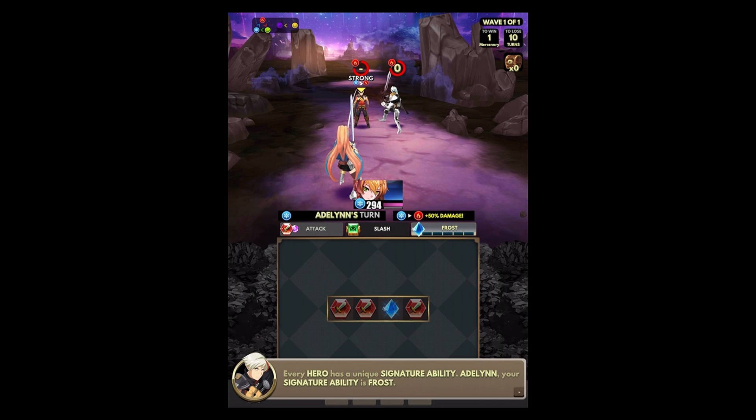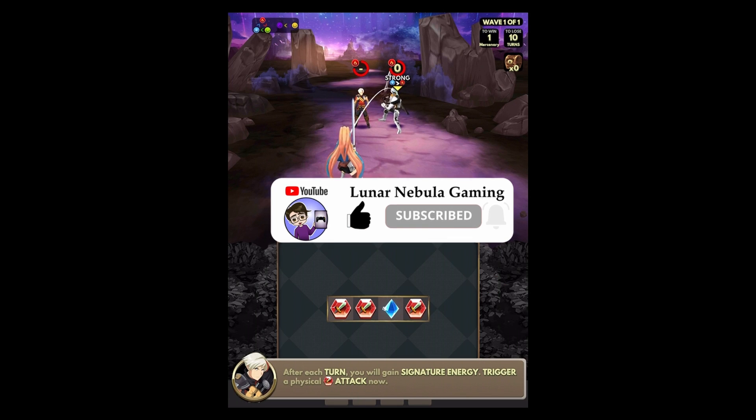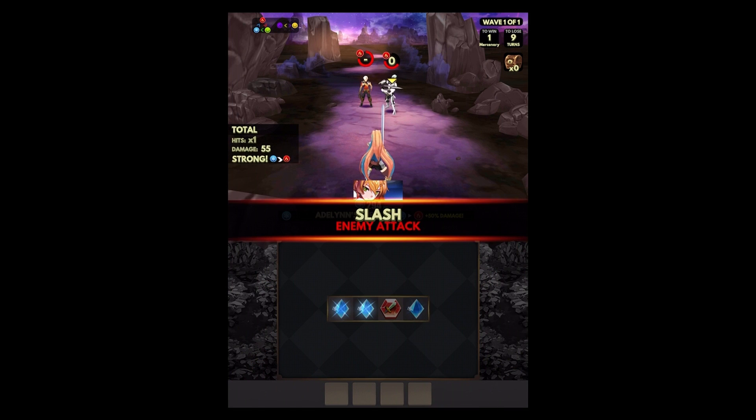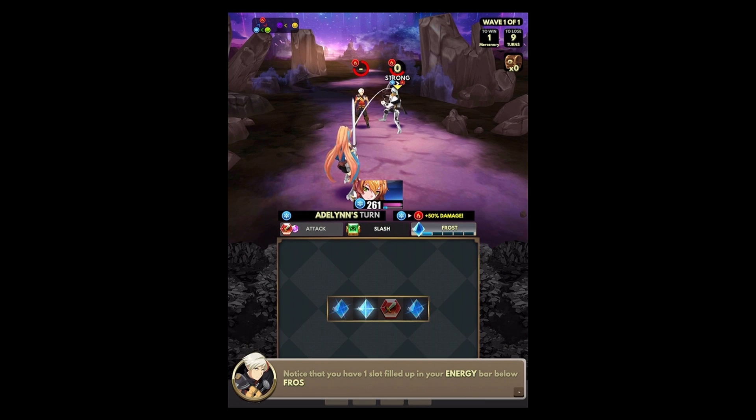Adeline, your signature ability is Frost. Frost has strong physical damage and has a chance to apply freeze, which prevents turns. You'll need to fill up your signature energy bar. After each turn you'll gain energy. Check out a physical attack now. So it'll take five turns I guess. We have one slot filled up in the energy bar below the frost icon, which is kind of the top right of that whole menu.